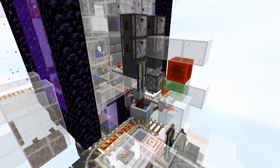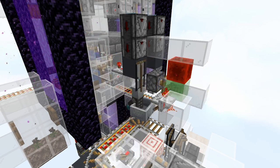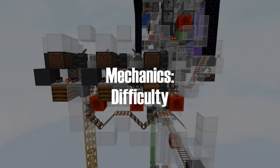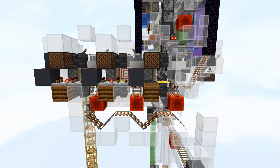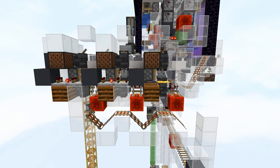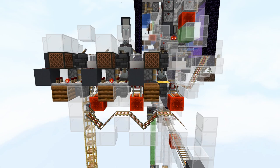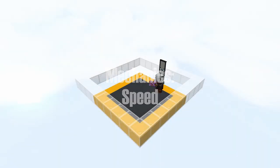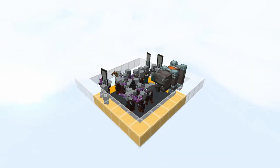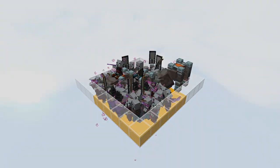Captains spawn first in a wave since minecarts will pick up the oldest entity first. The captains get filtered out and stored in storage. Now, raids depend on what difficulty you're playing on. The amount of waves depends on difficulty — easy has only 3 waves, normal 5, and hard difficulty has 7 waves. I recommend running this farm on hard difficulty. The amount of captains you get after the initial start is 1 captain per 20 gameticks, or 1 captain per second, because each wave spawns every 20 gameticks.